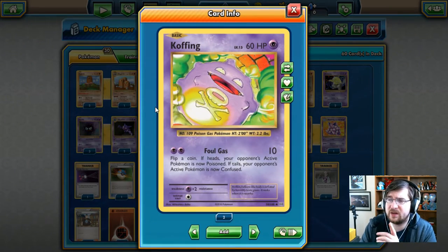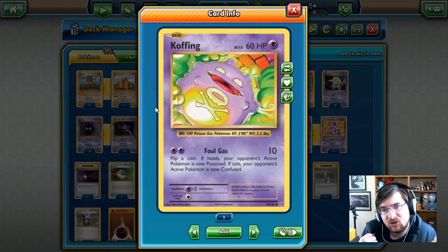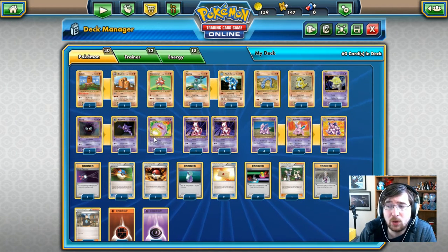Next up is Koffing, psychic type Pokemon, 60 HP. With Foul Gas — two psychic energies for 10 damage. If heads, your opponent's active Pokemon is now poisoned. If tails, your opponent's active Pokemon is now confused. So one psychic energy for 10 damage and one psychic energy for a potential status effect. That's not really strong. And you've got to remember, that's three — count them three so far — non-complete lines. So I don't know how well we're going to do here, and we haven't even hit the other type yet.